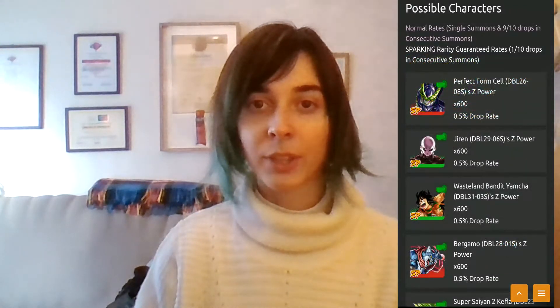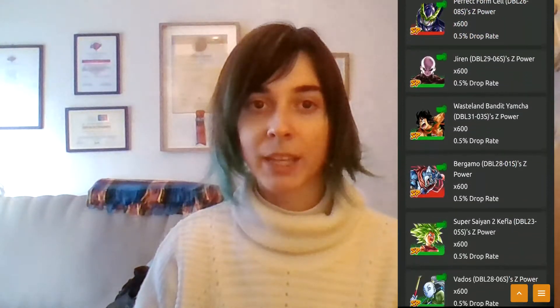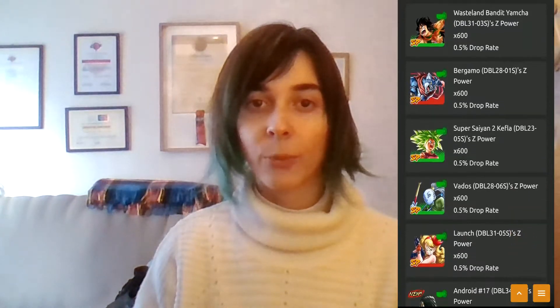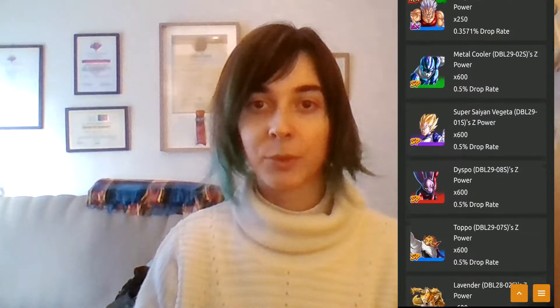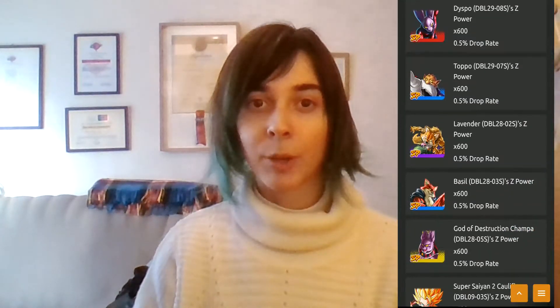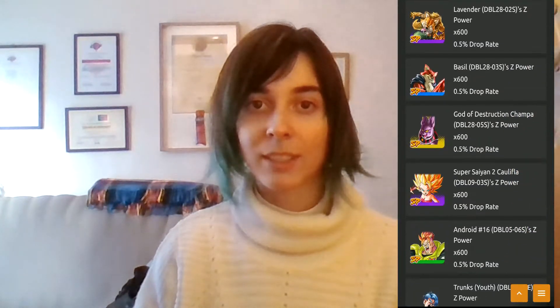In this All-Star Banner you can also get units such as Wasteland Bandit Yamcha, Launch, Red Perfect Form Cell, Jiren, Kefla, Vados, Champa, Green Metal Cooler, Purple Super Saint Vegeta, Dyspo, Toppo, Lavender, Basil, Bergamo, Purple Caulifla and Android 16.